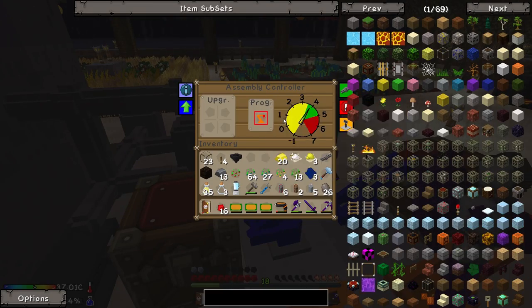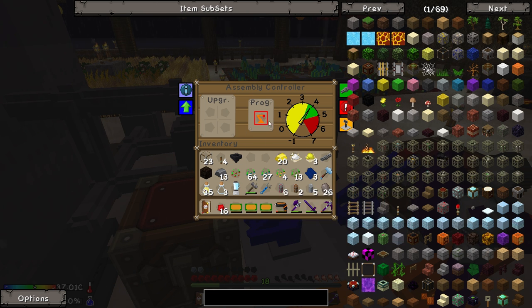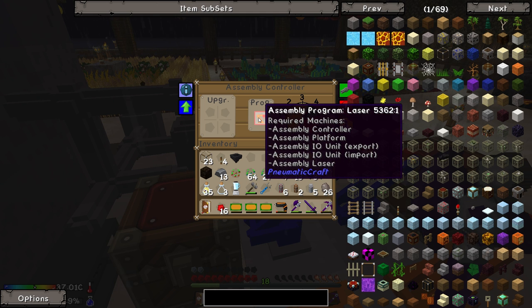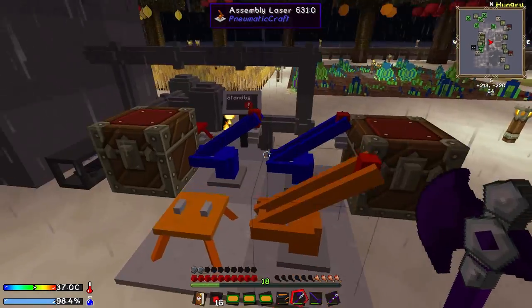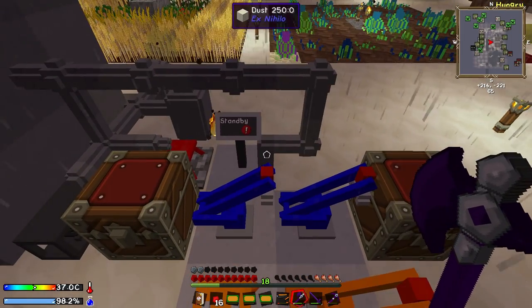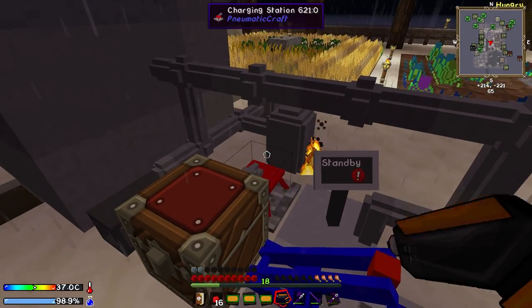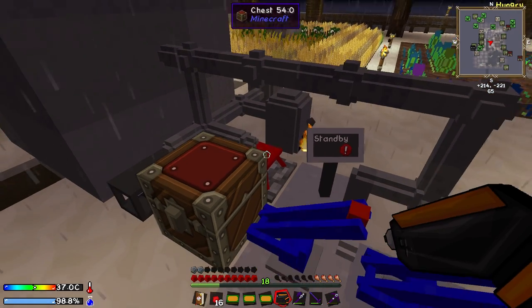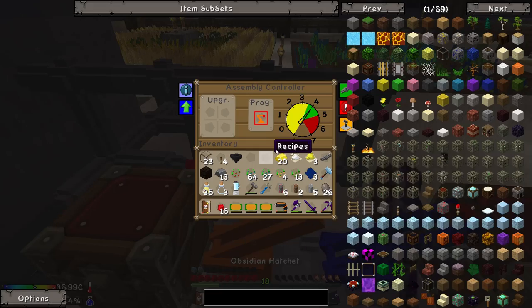This basically tells the assembly controller what it's doing - it's telling it to make these empty PCBs into normal PCBs. As you can see, it says assembly controller, assembly platform, two I.O. units for import and export, and an assembly laser. At the minute our I.O. units are both blue. What we need to do is, using our pneumatic wrench, right-click on one of them to make it into an orange one. Orange means output - or actually blue is input and orange is output.